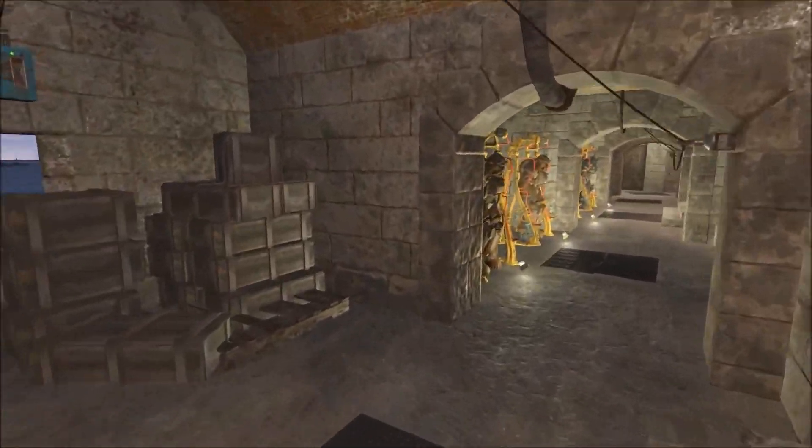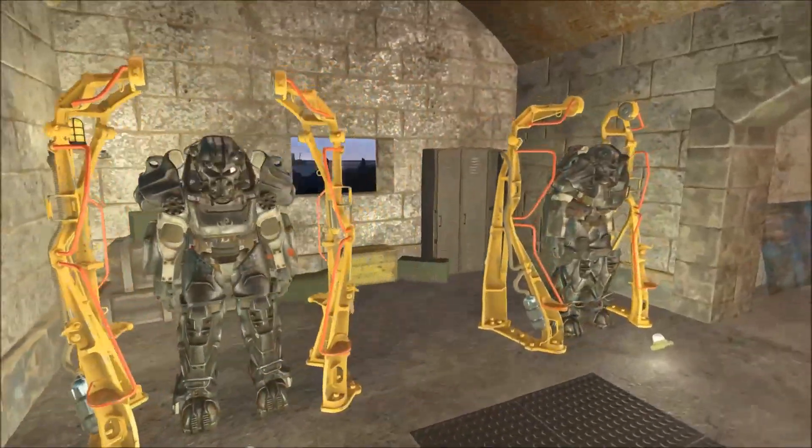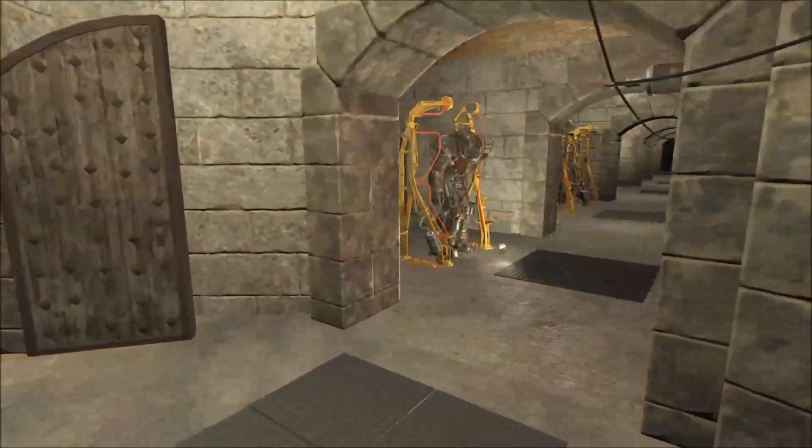Now we'll take a look at my power armor stations, with some supplies behind them and lockers so the Minutemen can get in there fast and get into their power armor to defend the castle.